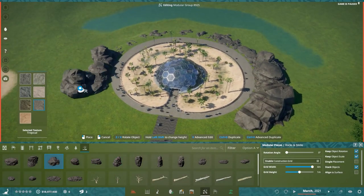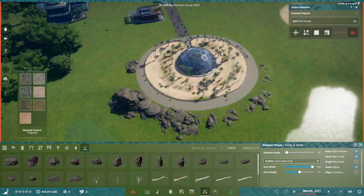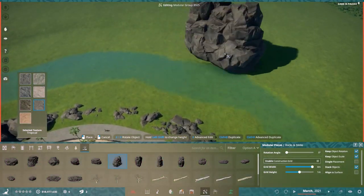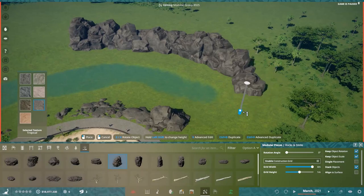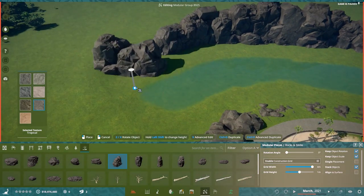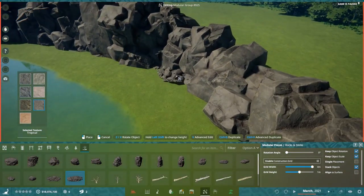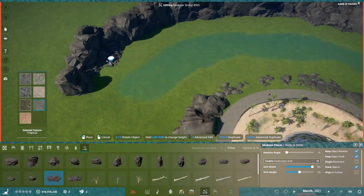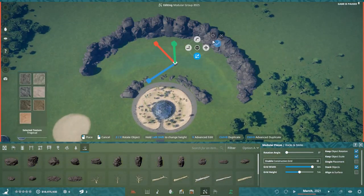Unfortunately I forgot to record building the microraptor dome — I was just fiddling around with the pieces when I first got the game and decided to build a dome. Many of you know I really love domes from Planet Zoo, so I wanted to see if a geodesic dome was possible. It is very much possible, especially with the scalable option — all the modular pieces in the game are scalable on all axes, so you can squeeze, stretch, and expand them.